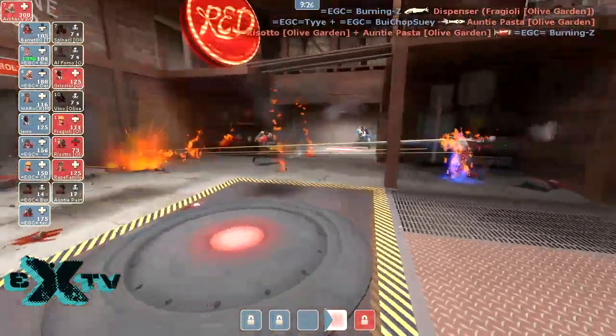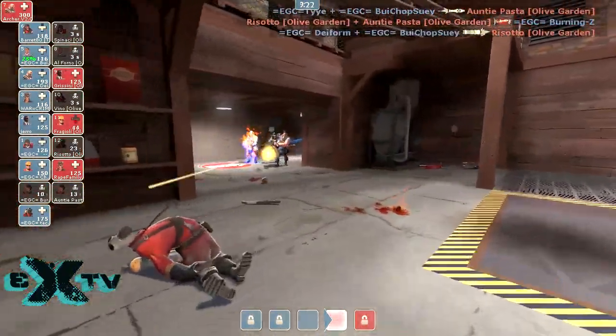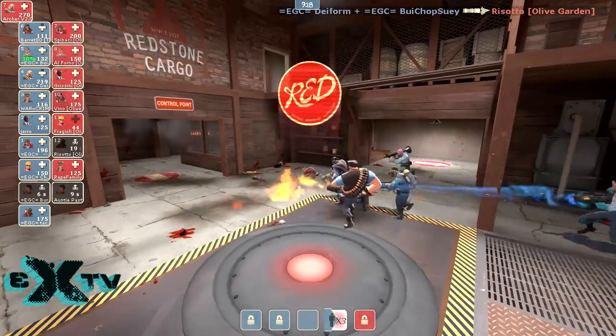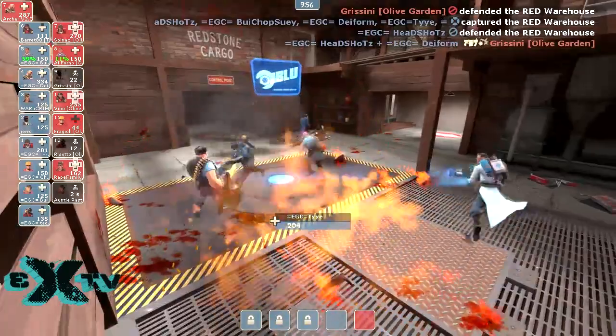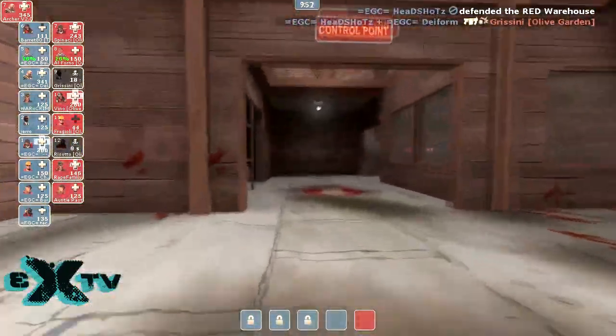Good stickies by the Demoman, but the pyro gets the reflected rocket — good kill there. Now pressuring forward with the heavy and going to be capturing the point. Spy coming in from behind — nobody's onto him yet. That medic was so lucky to be able to escape from all of those swipes there.